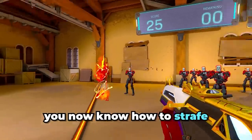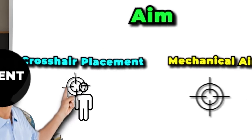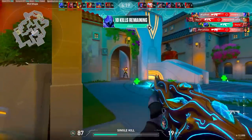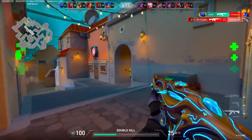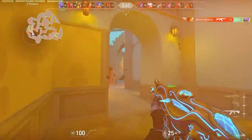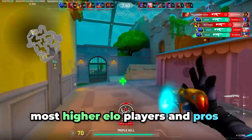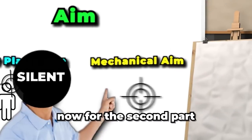Aim can be broken into two categories: crosshair placement and mechanical aim. Crosshair placement is trained in actual games — it's part of your game sense. It is the act of placing your crosshair where you expect enemies to be, so you don't have to move your mouse as much to get a headshot. Higher elo players and pros have this under control and are very consistent with it.